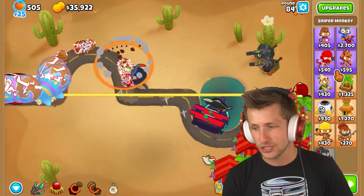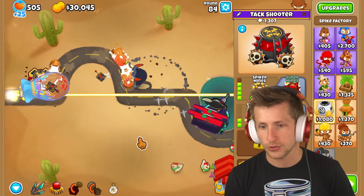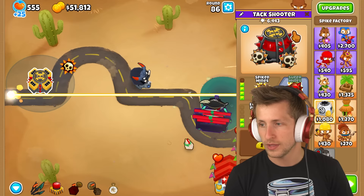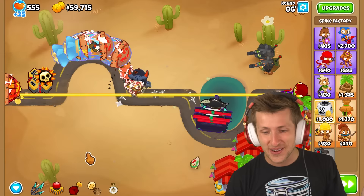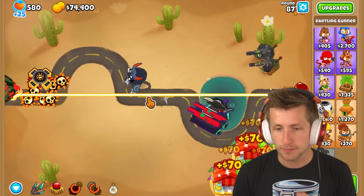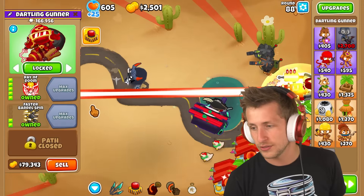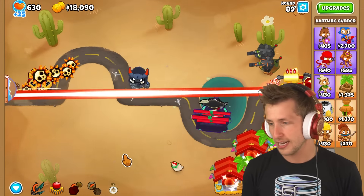More camo detection in general is going to be nice. Putting the spike factory right here and getting spiked mines is actually a super solid way to get pops — it just pops things so fast and adds up so quickly. Already 6,000 pops! It does so much damage and it can hit camos. I like the fact that it can hit camos because every balloon is camo. Ray of doom — please. How much money does pirate lord give you? It doesn't show because it's on the side of the screen. There are some amazing towers that just have inherent camo detection and I like that a lot.